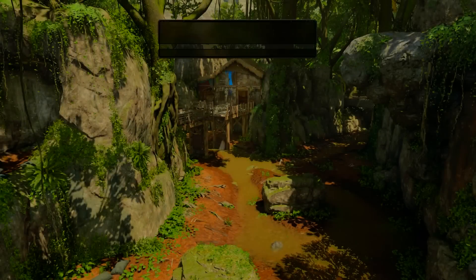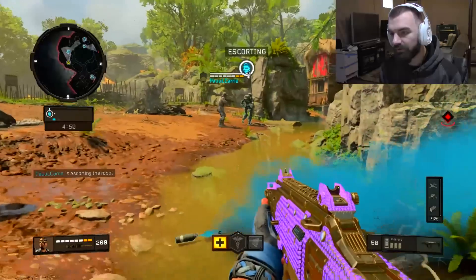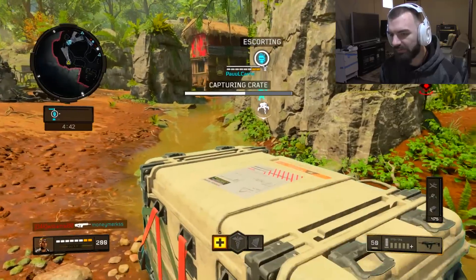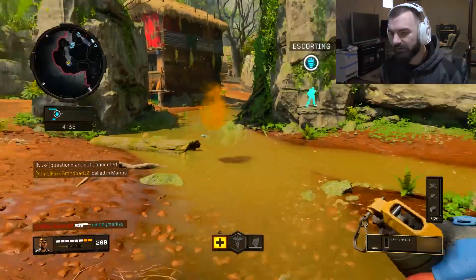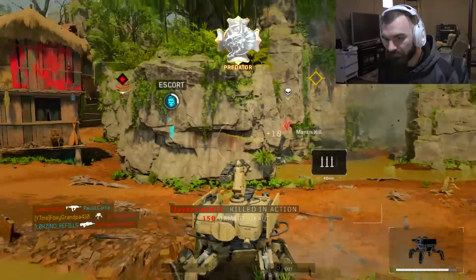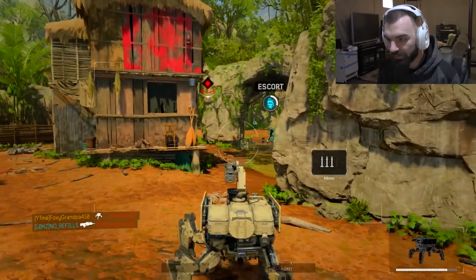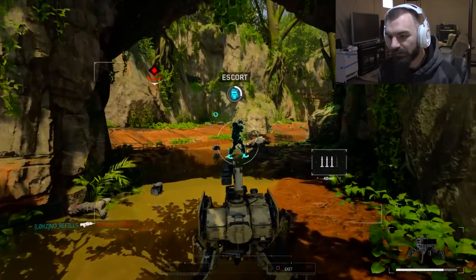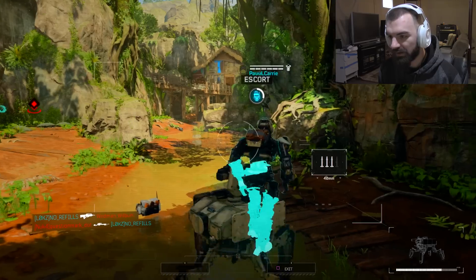Nice! Why does the robot look like Iron Man? So now we have to escort the robot. I liked playing Safeguard in BO3 a little bit. Oh, we have a Mantis too — that's lit. I'll be a good escort for the robot. Hold on, I'm going to follow the robot. Wait, why is he not moving? Oh, it's because no one's near him. What if my Mantis is near him? Does that mean he can move?